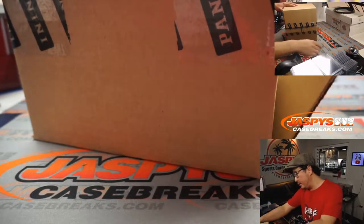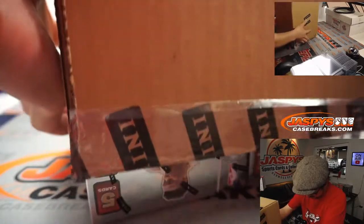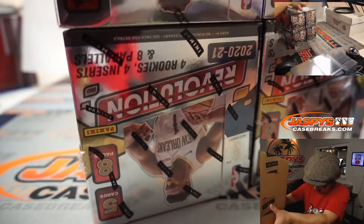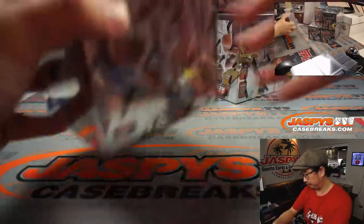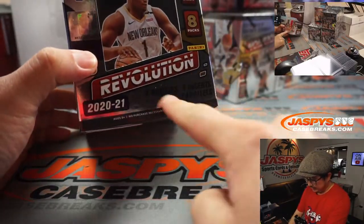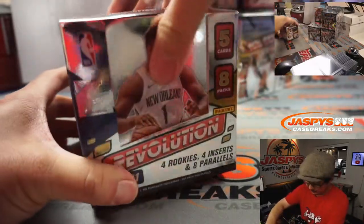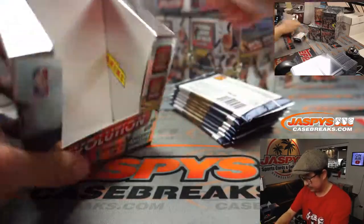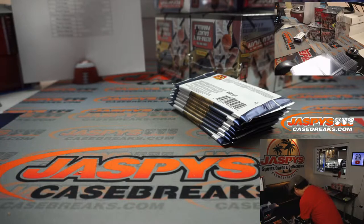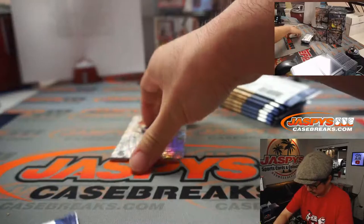No fillers yet for the next Pick Your Team. Pick Your Team Three is from a fresh master case. Nice eight-box break there. Got Zion on the box. The autographs are few and far between — I think there's maybe only a few per inner case. But it's really the parallels that we're looking for. Good luck, everybody.